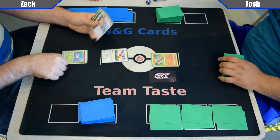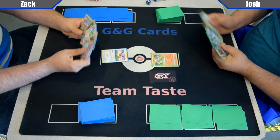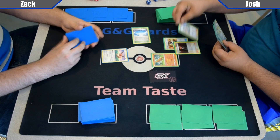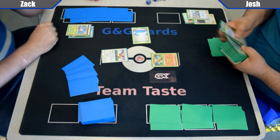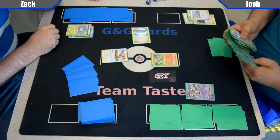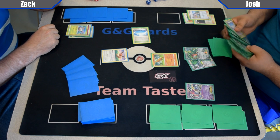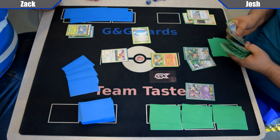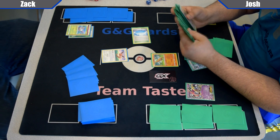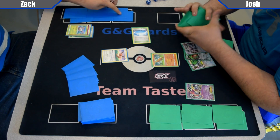Today on the left we have Zach playing Golisopod Evolutions and on the right we have Josh playing Mega Ray. My name's messed up right now so I'm gonna try to keep them straight. Zach's playing a new Golisopod deck, playing two EVs — a Jolteon, Flareon, and Vaporeon. The Jolteon helps against Mega Ray obviously, Flareon against other Golisopod and Decidueye decks, and Vaporeon against Vulcanion — all of which I think are gonna be pretty popular decks at Worlds.